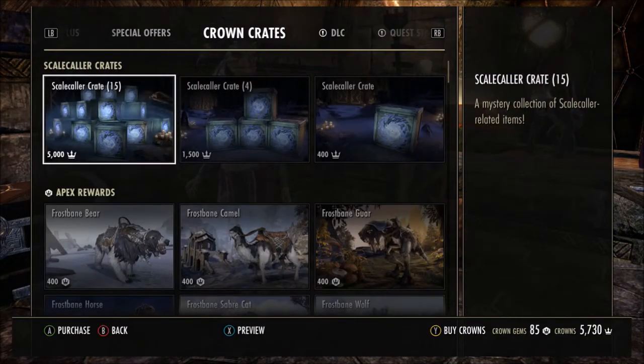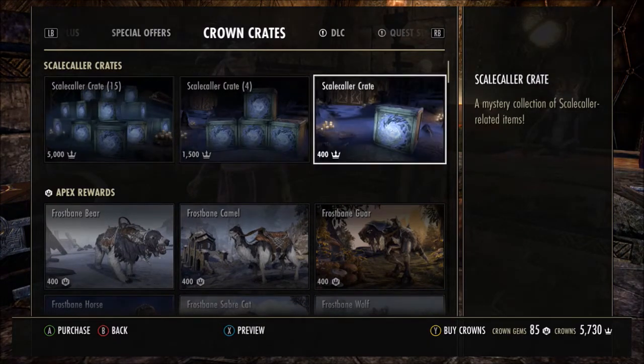Now we will take a look at the items within the Crown Crates. Starting off with pricing — as you can see there are three different pricings. You've got the 15-crate bundle at 5000 crowns, you can purchase four crates at 1500 crowns (which also happens to be the same amount of crowns you get each month with an ESO Plus membership), and then you can buy one crown crate on its own at 400 crowns.